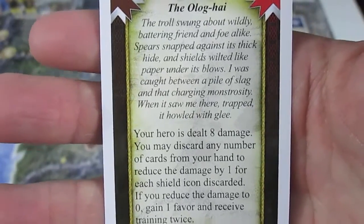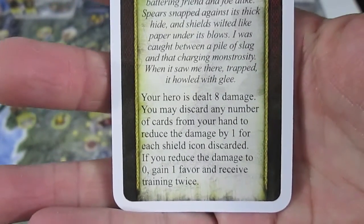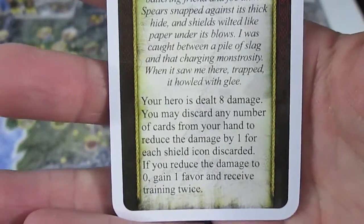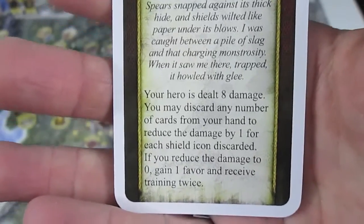So Argolad, not only having battled the Mouth of Sauron, is now up against an Olog-hai — a giant battle troll. Your hero is dealt 8 damage. I think we know where Argolad is going to end up, and that's in the emergency ward at a haven.